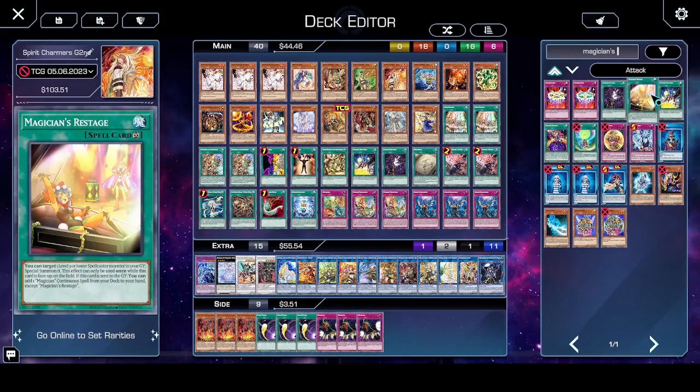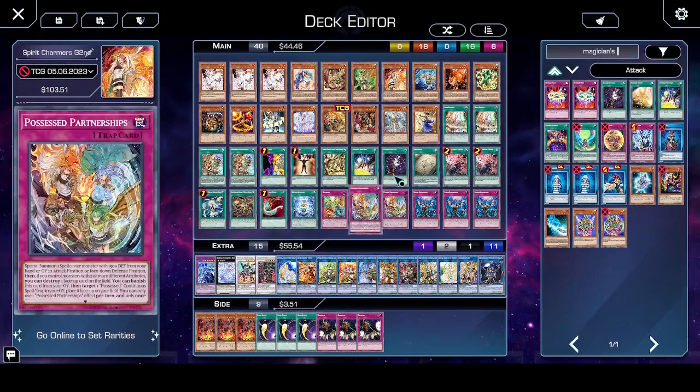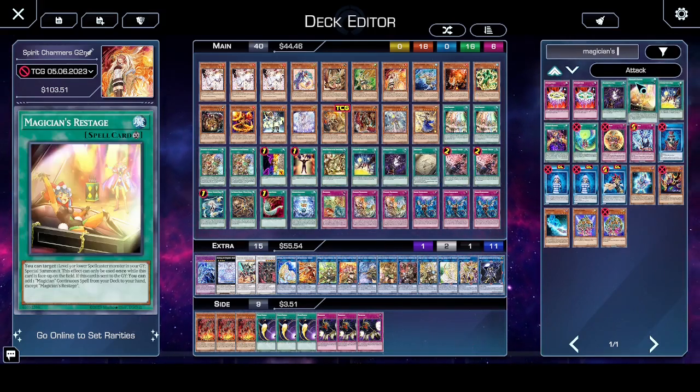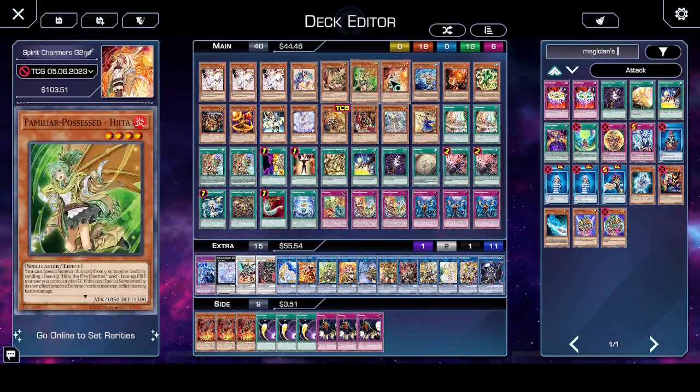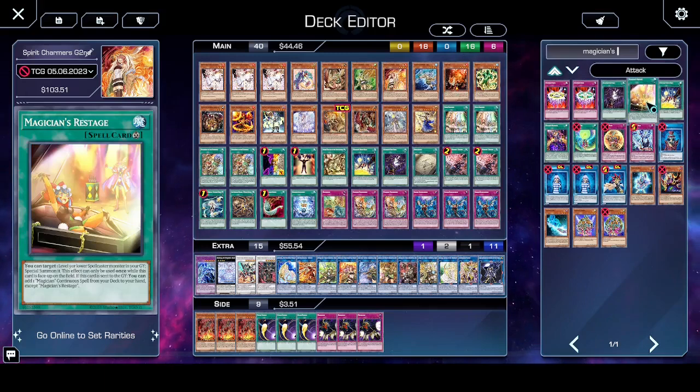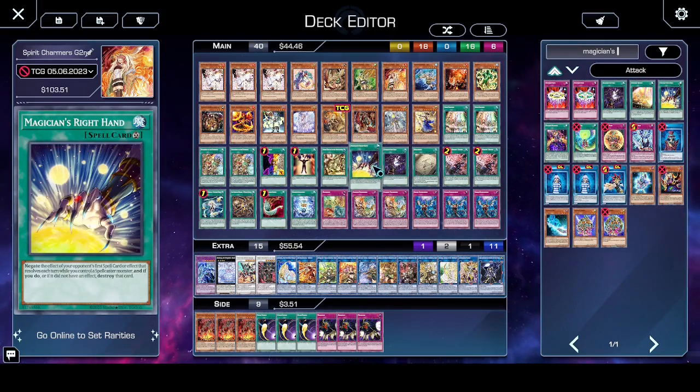If you wanted to search for these Magician hand spells, you could via Restage, but you'd have to run level 3 Charmers or something to make it really worth it. Otherwise you're just using it to search these cards. It's your call.